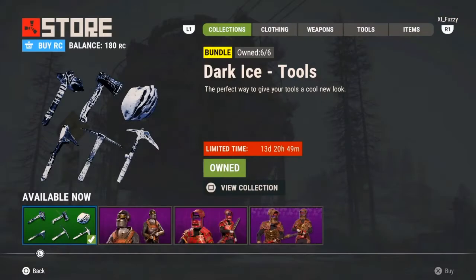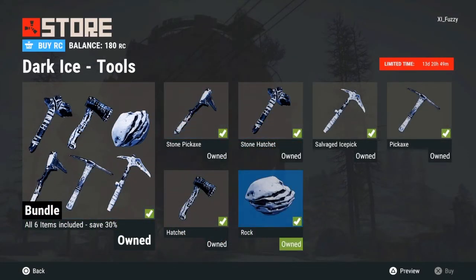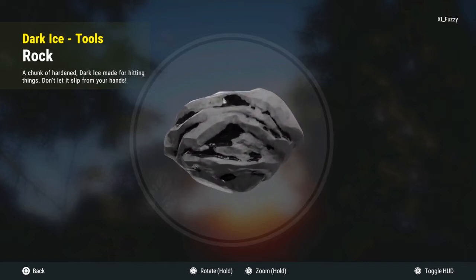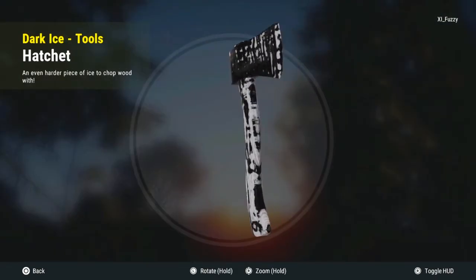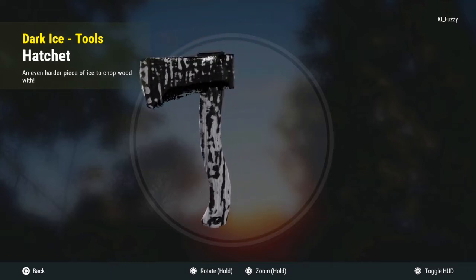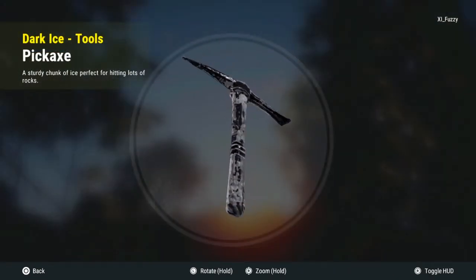I already did buy some stuff and went over this right away, so I guess this is not really a first reaction but I'm still giving my reaction. So obviously you got the Dark Ice tools — look at these things, this thing is so amazing. I love these things. I already have like three rock skins but this one looks way better than most of them. You can see right here it's way better when you actually see it in the actual game.